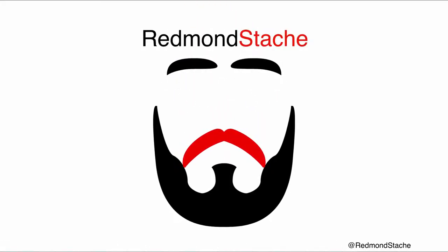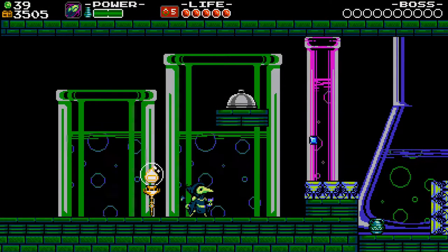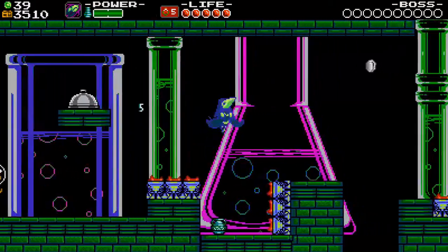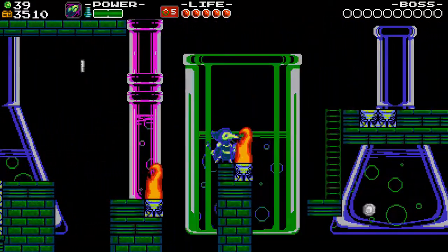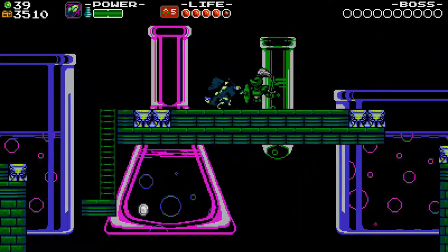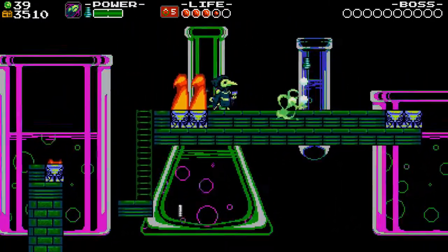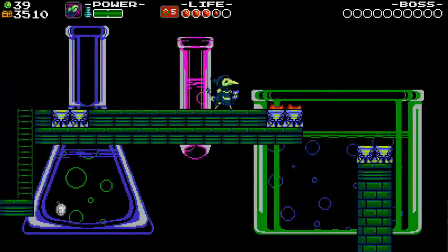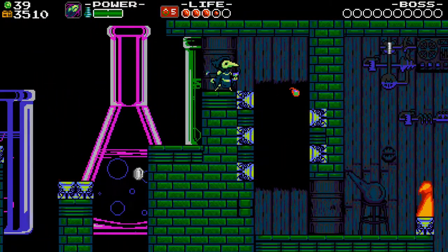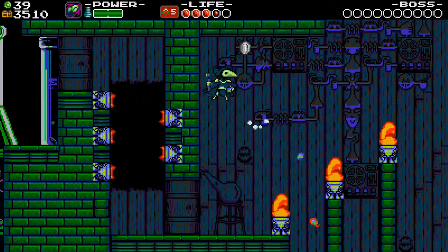Hello, and welcome back to Shovel Knight: Plague of Shadows, where we are here in the Explodatorium. Let's go. I guess we can't just jump over this guy, but we can continue to throw bombs at him. There we go. Sometimes it's quite nice to be able to just glide over things — things that would be dangerous to lesser knights.